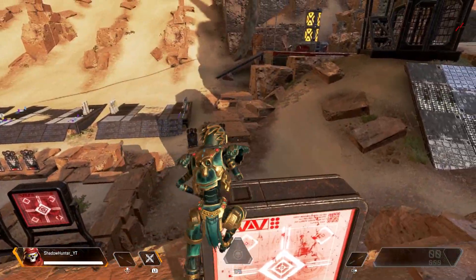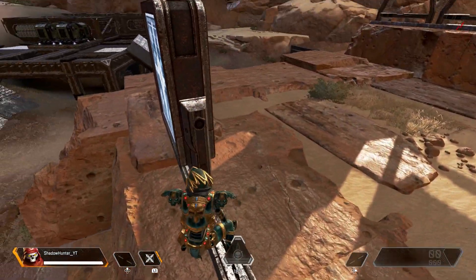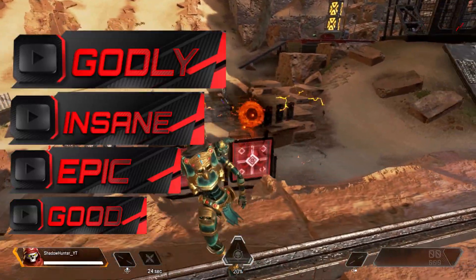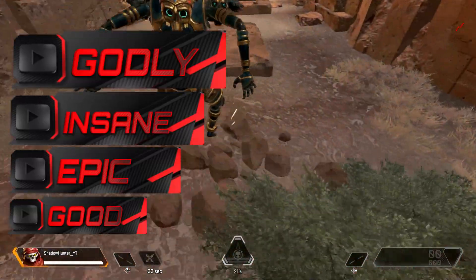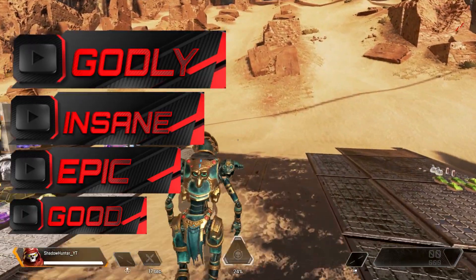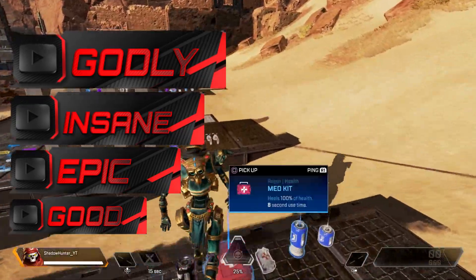We're not gonna do any bad skins — any skins not mentioned here I think are classed as bad. We're gonna categorize into four categories: good, epic, insane, and godly. These are the four categories we're gonna have.